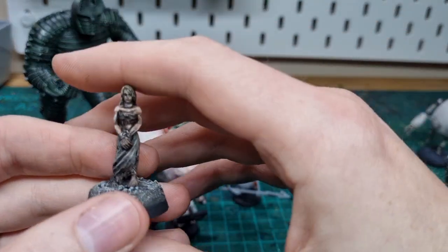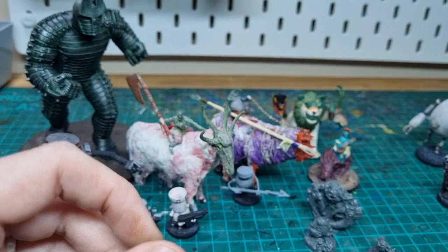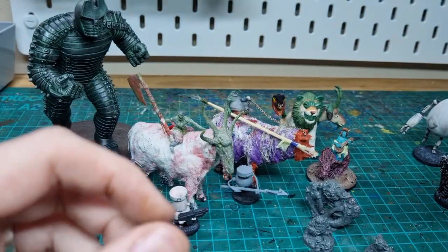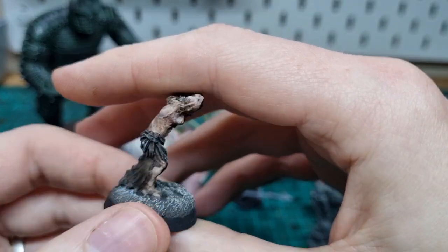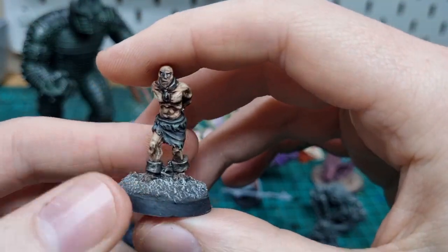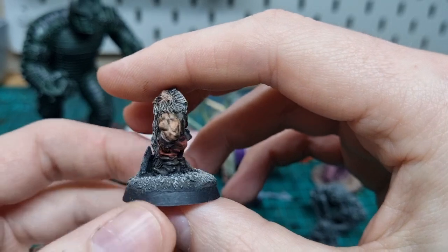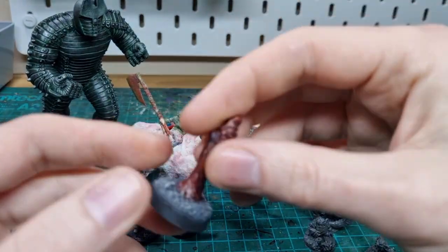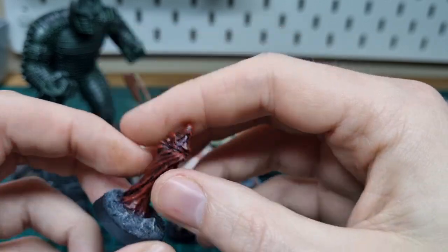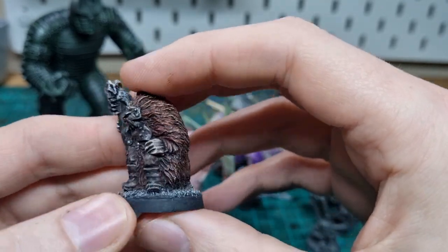I've got a few bits finished from an order I made from Ramshackle Games. I put a link in the description — he does this mad deal sometimes, I think they were like 30 quid for a load of minis. These are prisoners, 28mm, really nice sculpts — two male, two female. I did my usual quick and dirty paint jobs. There's a dwarf here — not a ginger, I went for more of a sandy blonde — and this shaman guy, quite a cool chunky fella. You could easily turn him into an orc just by painting the skin green.